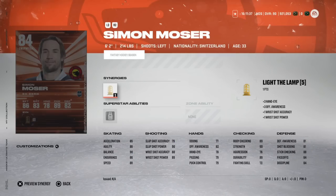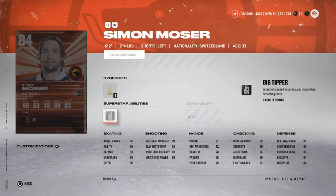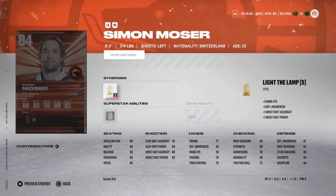Then there's the 84 overall Simon Moser — a 6'2" left-handed winger in the Swiss National League. He's got 85 speed, 85 acceleration, and 86 agility, which is mid-tier. His career high in goals is 18, from ten years ago; last year he had 10 in 48 games and has 8 already in 19 this year. Big Tipper is fun but not a game changer. If you can get him around 200–250k and you're HUT-rich it could be okay, but I'd generally avoid.